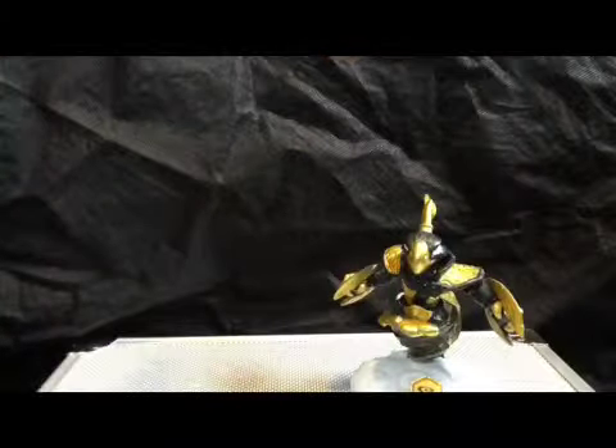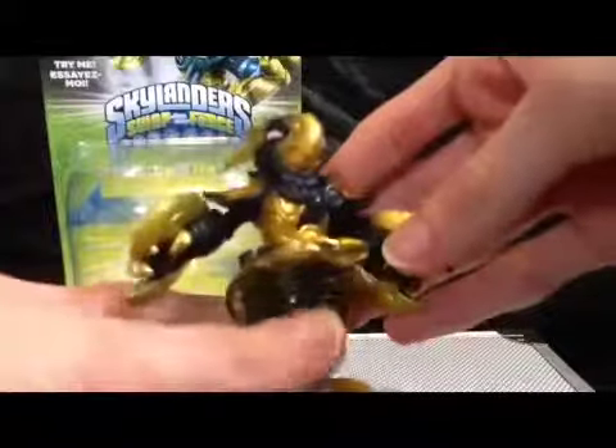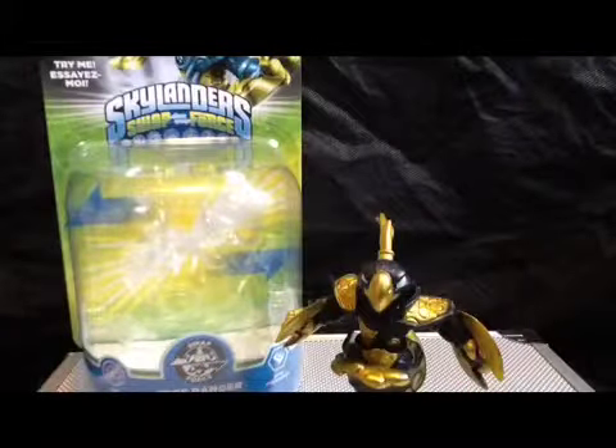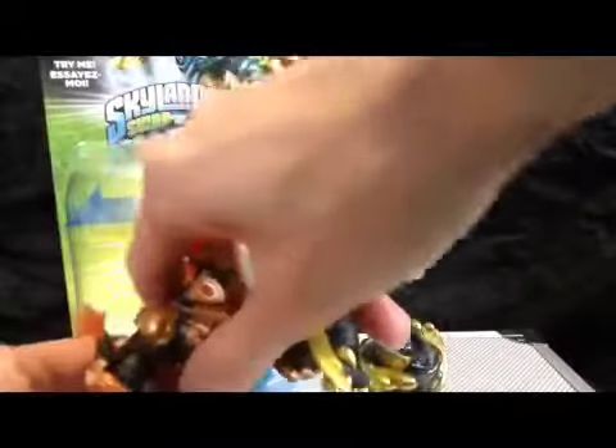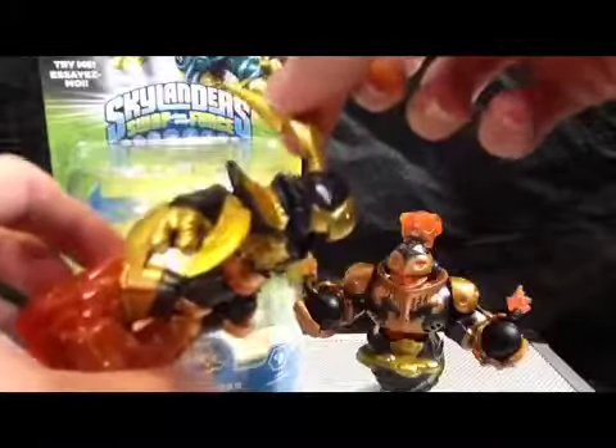Whether or not they're backwards. On the bottom of the box here, he only works in Swap Force because he's a new guy. And then on the front here, you can see all this other stuff. There's this box. I'm gonna closely look at him — he is pretty cool looking. Of course, you can take the top off and pop it back on. I have the other two here. Let's use Blast Zone because I like him. So you can take Legendary Free Ranger's top off, take Blast Zone's bottom, and then connect them to each other. That's a cool concept. I like that. I like how his hair is like a lightning bolt — that's awesome. So that's the Swap Force gimmick of it all.